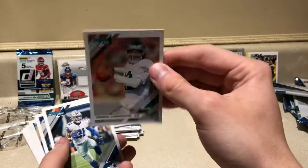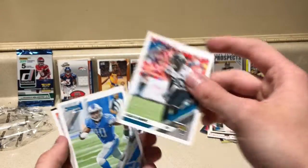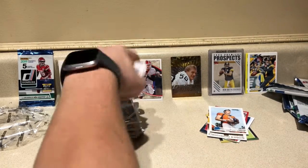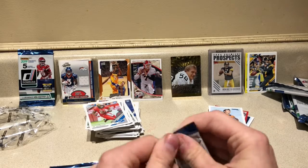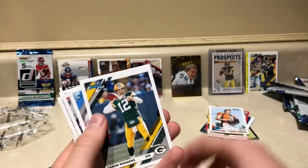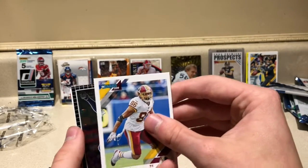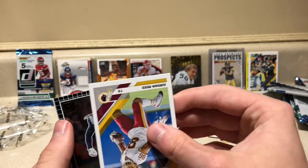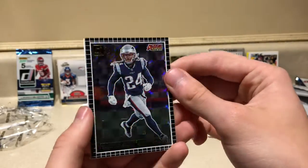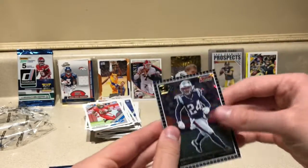Pack seven: Wesley Walls, Randall Cunningham — what a card — Zeke Elliott, Darius Leonard, Marshall Faulk, Jalen Ramsey, Jerry Davis, and Ty Johnson rookie card. Then: Doug Baldwin, Aaron Rodgers, Marcus Mariota, Marshawn Lynch, Jadeveon Clowney, Jordan Reed, Stephon Gilmore with a cool reflection insert, followed by rated rookie Devin Singletary. That's a great pack right there.